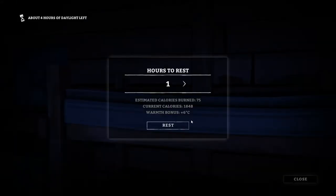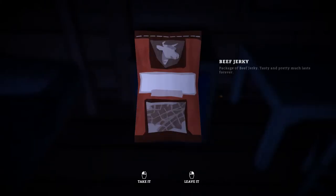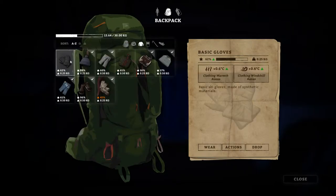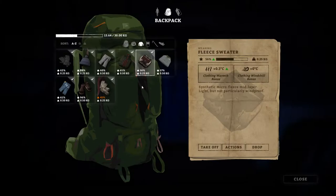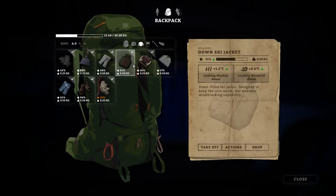One thing I want to show you: we have a bedroll we can sleep in, but you can also sleep in beds. Beds provide you with more warmth than your bedroll does and they do not degrade, so you're better off sleeping in beds. There's a cupboard here — a down ski jacket. The down ski jacket is great to keep you warm but has minimal wind blocking capabilities. The game does layers: underneath we have a fleece sweater as our inner layer, and then this jacket as our outer layer. Wind chill is what could really hurt you, and this is a big improvement for us.